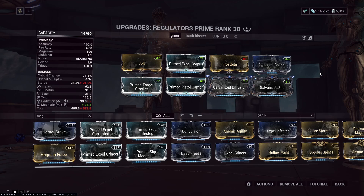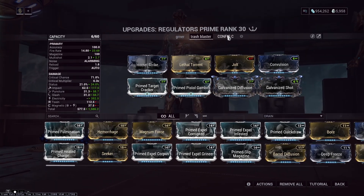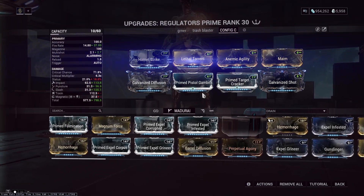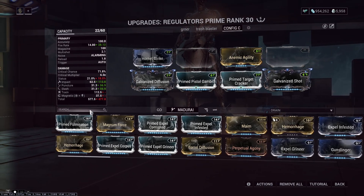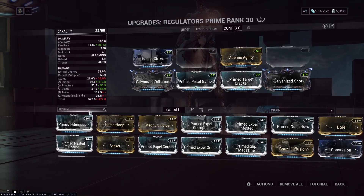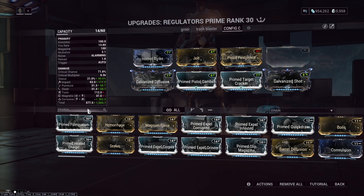So these are the two status procs that will scale Galvanized. Now this one, you can add Hornet Strike which is 220 — so 720 plus 220 is 940. Let me get a notepad out, and then we'll compare it to Toxin/Radiation. So it's IPS, Heat, Corrosive, Viral for Corrosive/Heat. And IPS, Toxin, Radiation with Viral plus Corrosive for the other. So that gives us 7 status types.